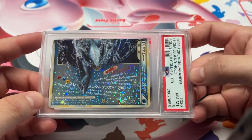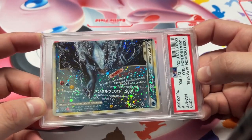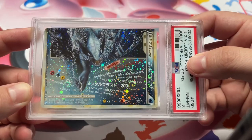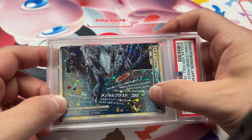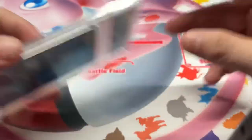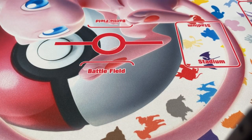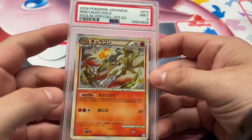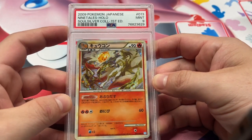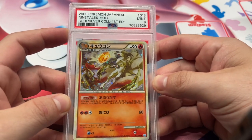We got Legend piece bottom Lugia, 8. Ooh, swirl on that one's nice — double swirl actually. Swirl and swirl. Cool, kind of looks like Oz. Nifty. Alright, we got two stacked in here. That's nice. We got PSA 9 Ninetales, SoulSilver. Really nice one.